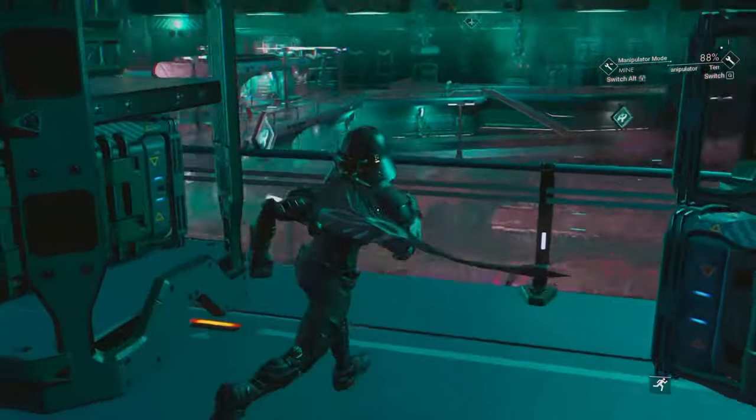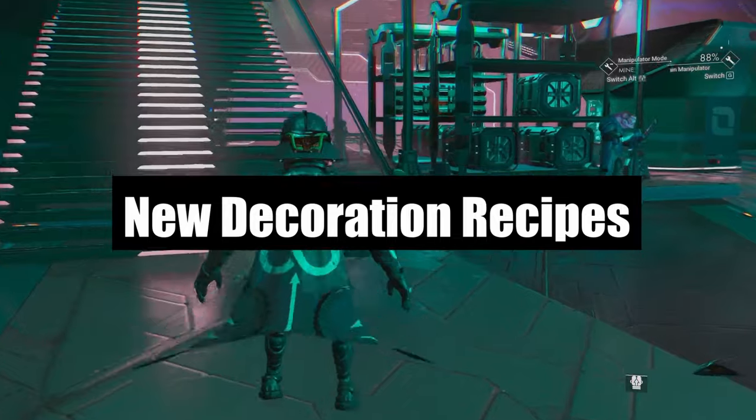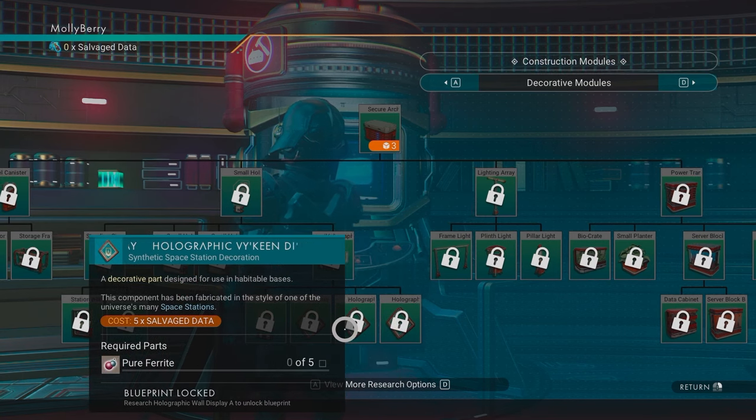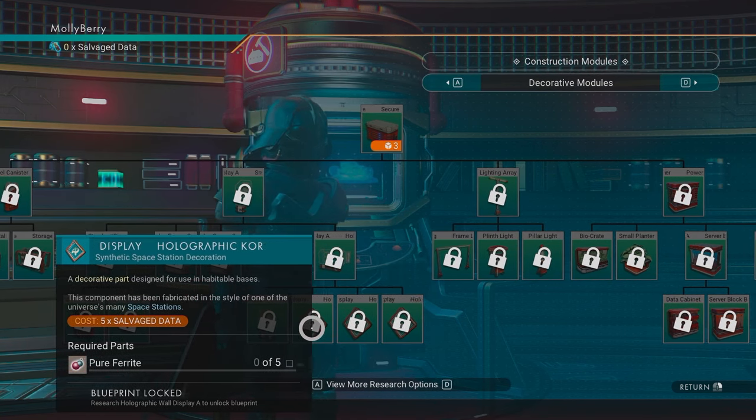A selection of space station commodities are now available to build in planetary and freighter bases, as a large number of new base parts have been added based on the decoration style of the space station. You can unlock these base blueprint parts with salvage data from the construction research station aboard the space anomaly.